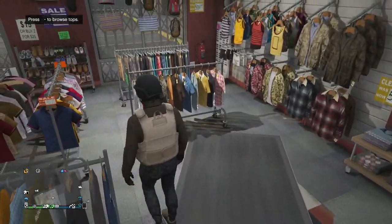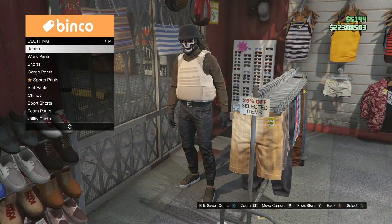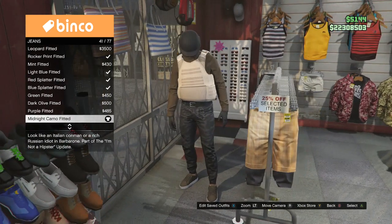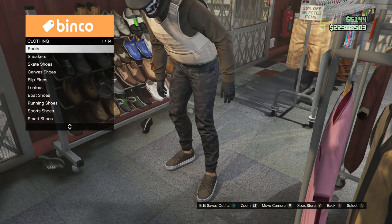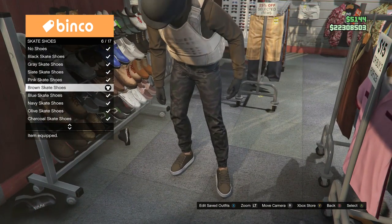After that, go over here to pants, scroll down — jeans is on slot 1, so click on jeans, and put on the midnight camo fitted, which is on slot 41. After that, walk over here to your shoes, scroll down to skate shoes, which is on slot 3, and put on the brown skate shoes, which is on slot 6.